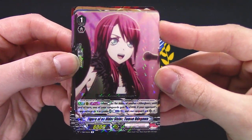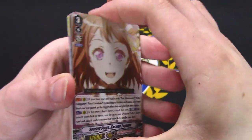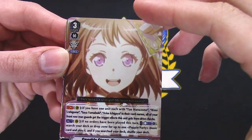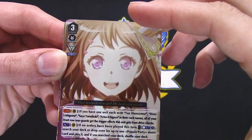'Figure an Old Sister' — when it's a 5k rear-guard, if your vanguard is grade 3, comes as one, and your vanguard gets 10k. A crit and another VR. If you have one — there are a lot of names — all your front row rear-guards get the trigger effects that this unit gets from drive checks.